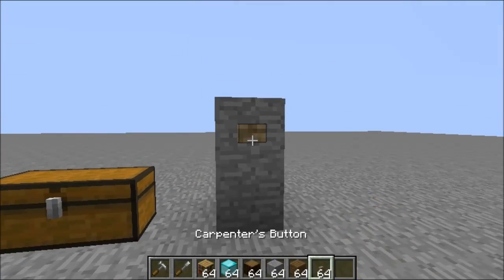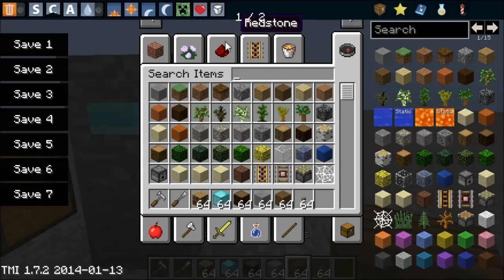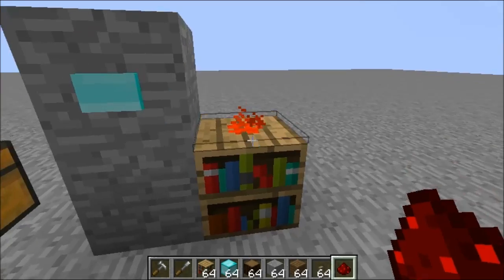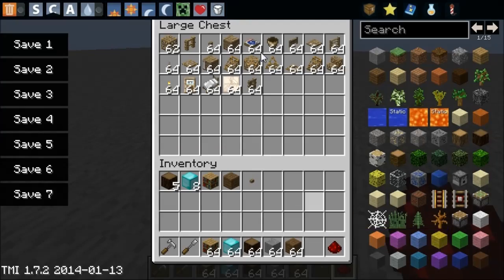Moving on to the Carpenter's Button — you can probably guess it's a button that you can make out of whatever material you want, and it functions the same way. Let me put down some redstone and bookshelves. As you can see, it lights up and works just like a normal button, but it can look however you want.